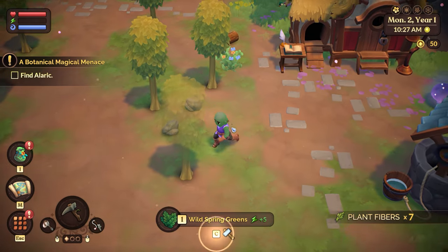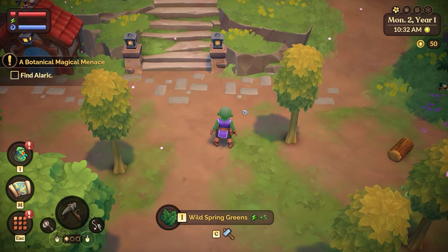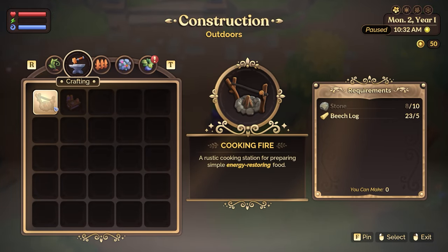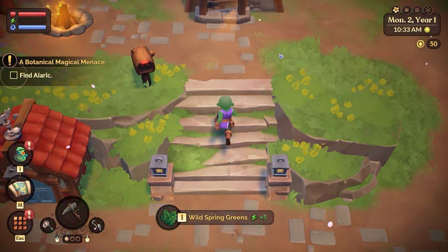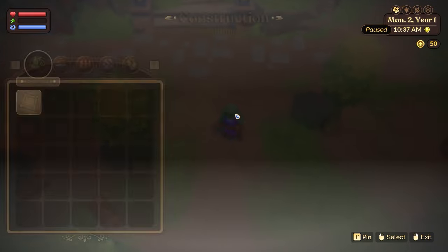Okay, that was quick. I guess I need to craft a cooking fire. I need more stone, which I can't get, so I'm just going to go to sleep. That's the end of today. This is my swamp — I've got to set things up.